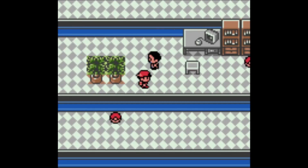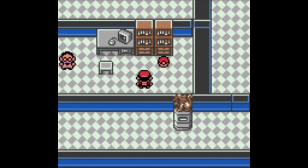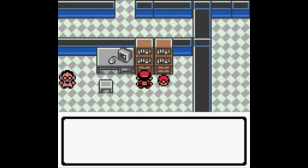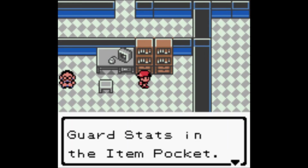A Rocket divulges a secret: the thing on the floor ahead is a warp panel — step on it and you'll be warped back to the entrance. Team Rocket's motto: steal Pokémon for profit, exploit Pokémon for profit, all Pokémon exist for the glory of Team Rocket. Also, Guard Stats — that's either new or changed.